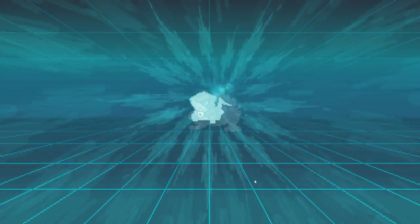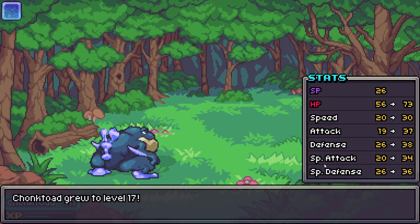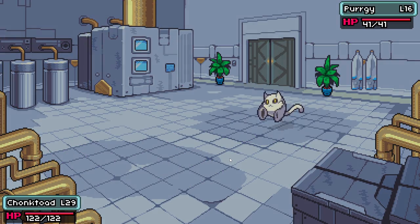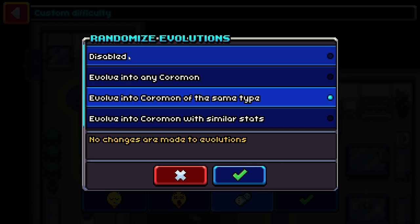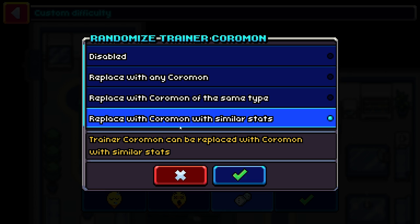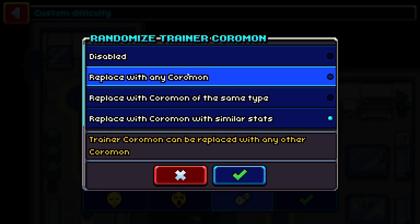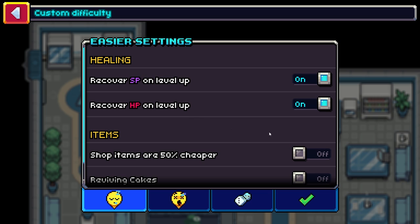Nibblegar evolves into an unknown water coromon — randomly into a stage three chonk toad, skipping stage two entirely. It gets a huge stat bonus for evolving to stage three, but we miss out on the stat bonuses from evolving to stage two. Fast-forwarding: allowing pokemon to evolve from stage one to stage three made the game too easy, so in a future run we'll disable random evolutions. We'll also change it so trainers can be replaced with any coromon, and we won't be able to heal at the trainer hub — only with potions, which will make money management much harder.